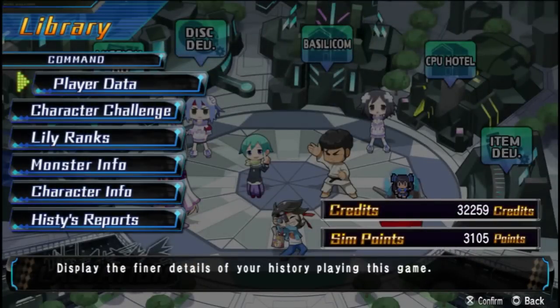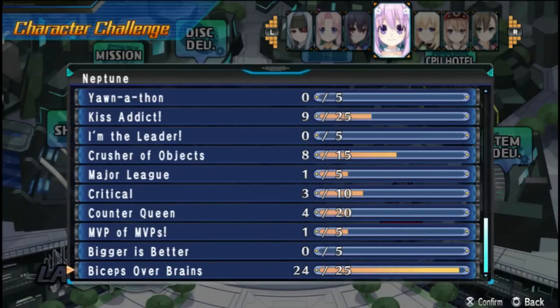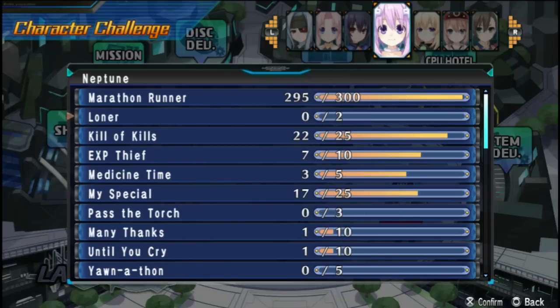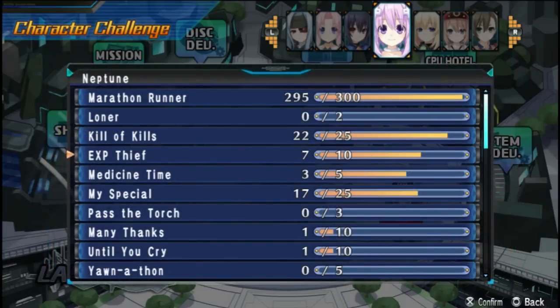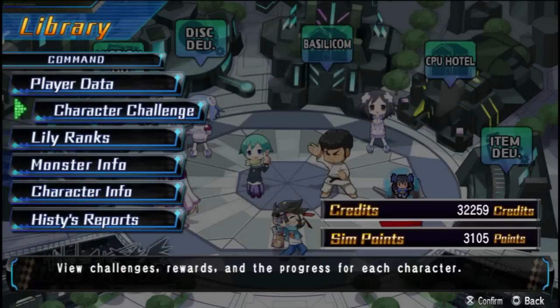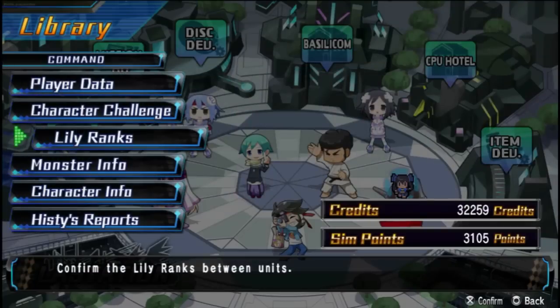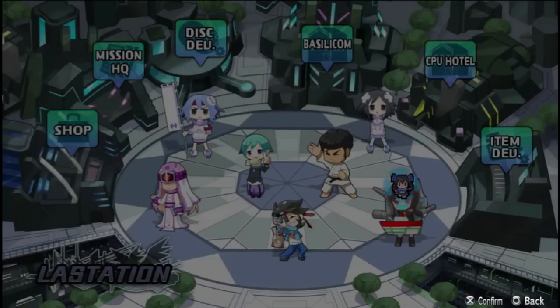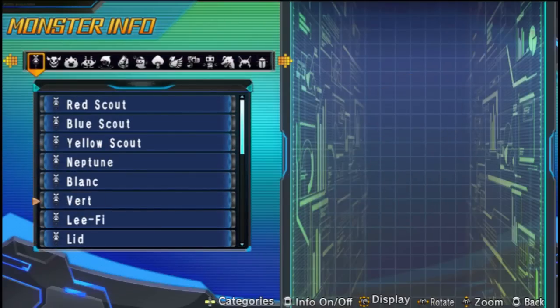You can also come into the library for your statistics and character challenges. These are actually kind of neat — pull off specific challenges and you get extra points to any particular stat. So if I gain 10 XP with Neptune when she's not deployed the first time around, she gets a bonus to her stats, which is quite nice. You've also got Lily Ranks, which are fairly similar to Lily Ranks as they were back in Neptunia, except they change something different in this game. It's funny how they actually list all the main characters under monster info — that's kind of hilarious.